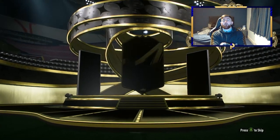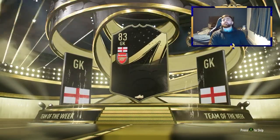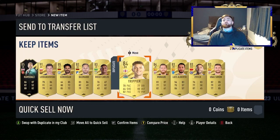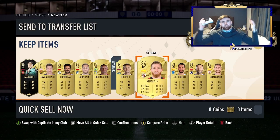Before we get into the video, I'm going to open my 1083 players pack. We got a special card — it's Ramsdale, an 85 in-form. I'll take it! We also got Lewandowski, good fodder, and Trippier. Can't complain — let's get into the trades.